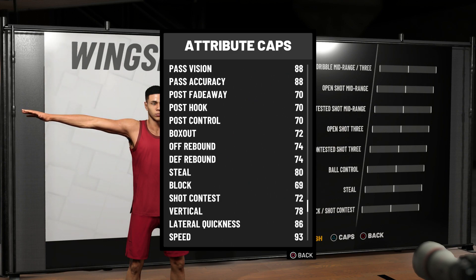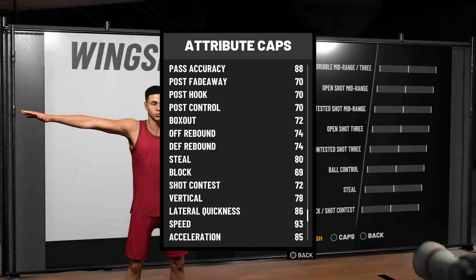Shot contest 72, lateral quickness — look at that speed though, 93. You might think the open shot three is really low, and the shooting is low, but if I'm open, someone with a 74 open shot three who times it correctly is gonna make that shot.